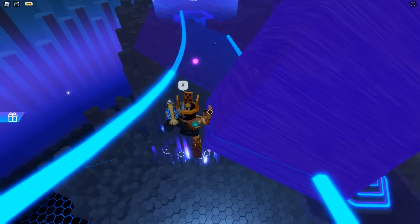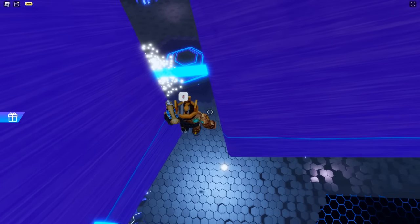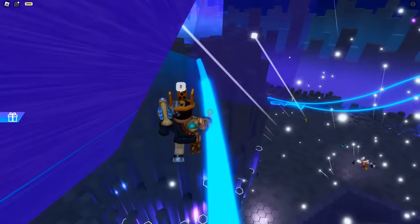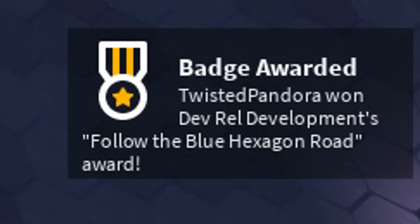This angle is tough but I believe in you guys — you got it. As soon as you get over here, just pass this little wall, make sure you don't touch it, and there we go. The rest is history — grab those shoes. At the bottom right you get the Follow the Blue Hexagon Road award and now you have the Hexanovel Shoes for your avatar.